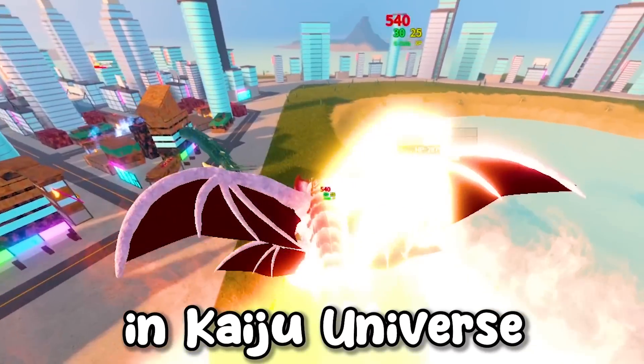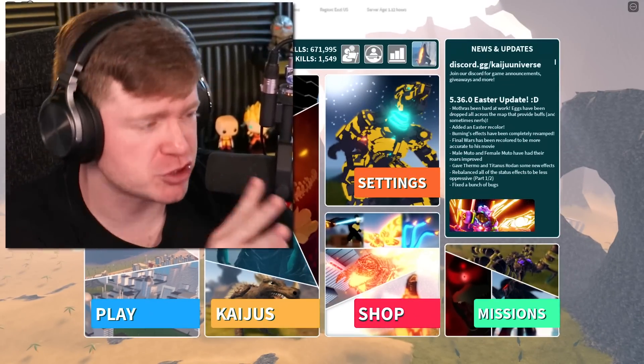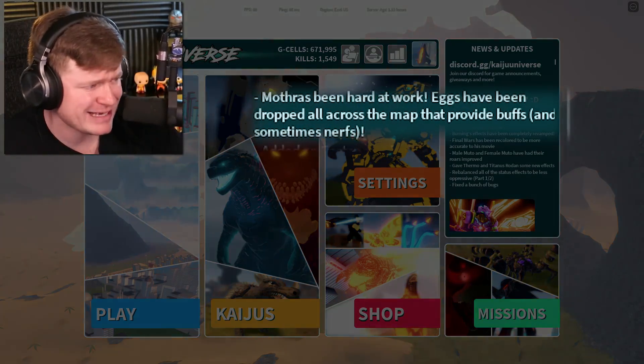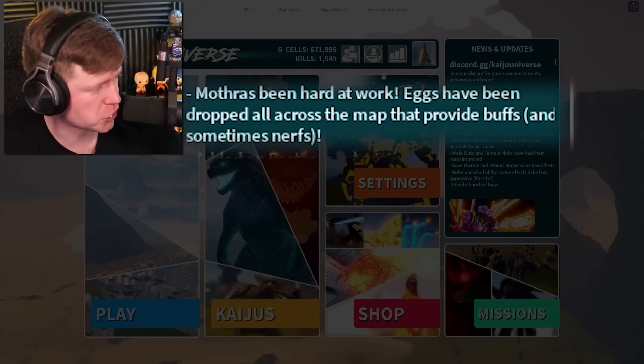We have an Easter update in Kaiju Universe and there's a bunch to check out. Version 5.36 — the Easter update. The first line: Mothra's been hard at work, eggs have been dropped all across the map that provide buffs and sometimes nerfs.